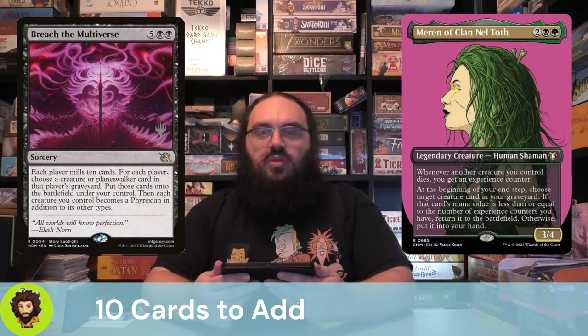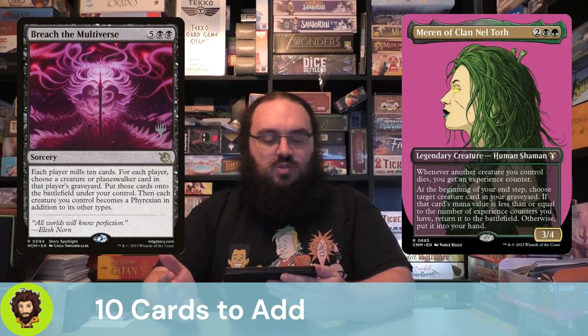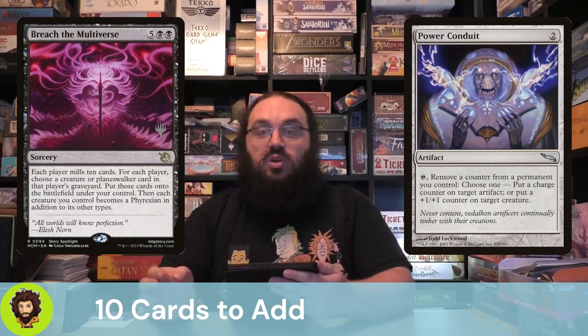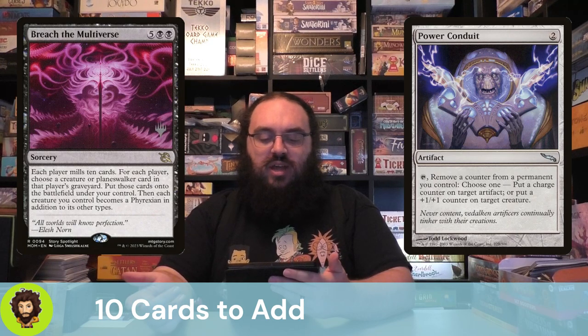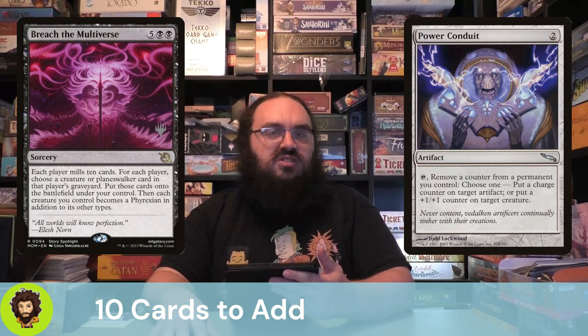Breach the Multiverse — you know it, you love it, it's great. Seven-cost sorcery: mill 10, then rip a creature from each player's graveyard right back onto the field. Power Conduit is up next, and it's here for the same reason as Hexavus — to remove those pesky finality counters. We don't like them, we don't want them. In doing so we can pass out a charge counter or put out a +1/+1 counter, which is nice. We're really here for the first effect, and the +1/+1 counter is icing on the cake.